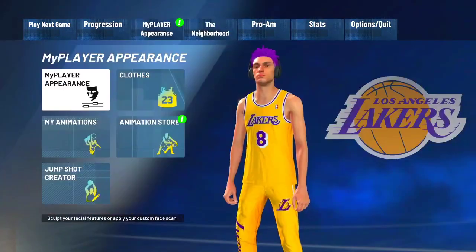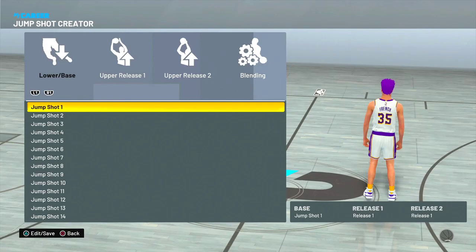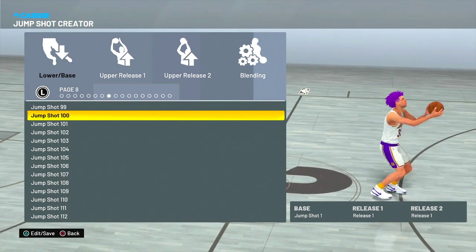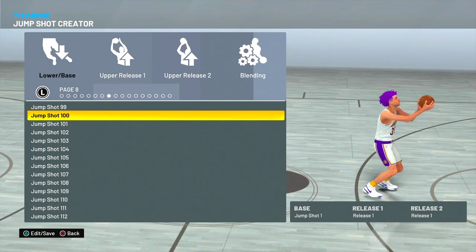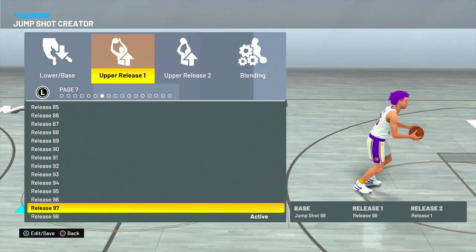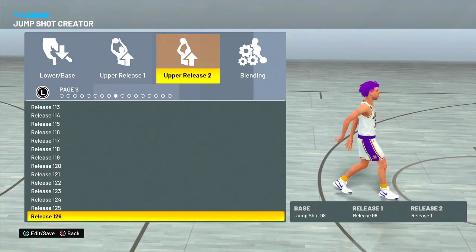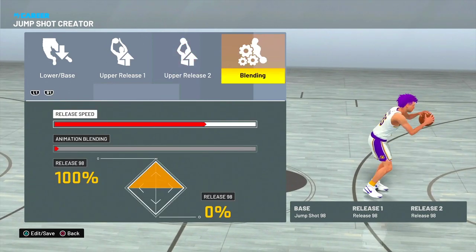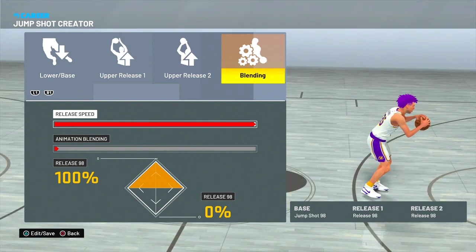So if you want to know what jump shot this is, you're in the right spot. Go to jump shot creator and make this. It doesn't matter what build you're on, but you definitely want a nice three-point rating and good shooting badges so you can actually make your shots. Alright — base jump shot: 98. Release one: 98. Release two: 98. And the blending all the way up. This gives you that Hall of Fame Quick Draw, so you get the fast release.